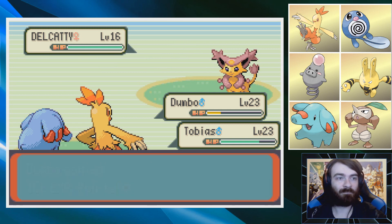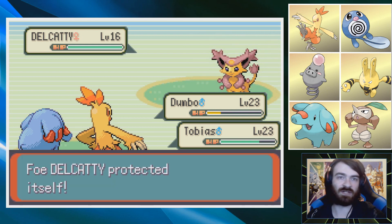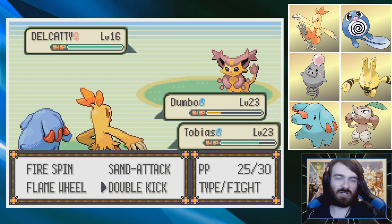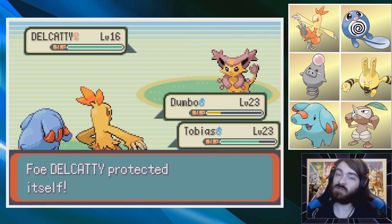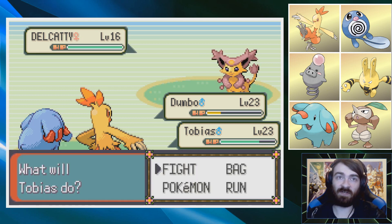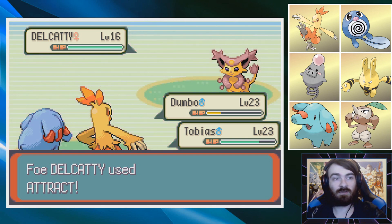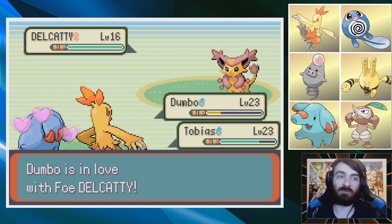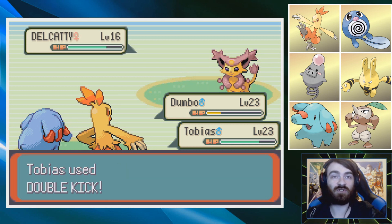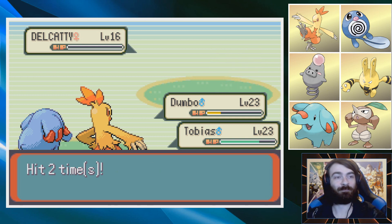I don't know why we lost Speed Boost, but we did. From here I think we just Mud Shot and Double Kick and it should go down. I'm calling the double Protect on Delcatty — nailed it, actually nailed it! We're going to get the speed drop. Combusken should hopefully outspeed Mawile. And did you just use Attract on Dumbo, the Master of Love himself? How dare you? Dumbo doesn't care — completely immune. What a perfect Pokemon. The Double Kick finishes. Dumbo, Master of Love — called it, actually called it.